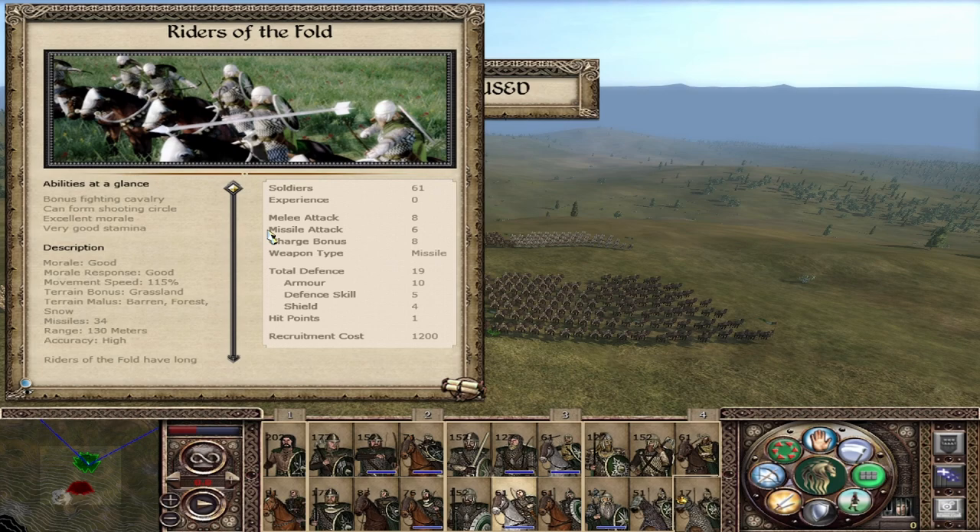The Riders of the Fold are another horse archer unit: melee attack of 8, defense of 19, 6 missile attack, 34 missiles, 130 meters of range, and high accuracy — a really good horse archer unit and a direct upgrade from the Rohirrim Archers. They are restricted to two provinces: the East Fold and the West Fold, so they are not widely available. But if you can train them, always train them over the Rohirrim Archers because they are worth the money. Their upkeep cost will be around 400.